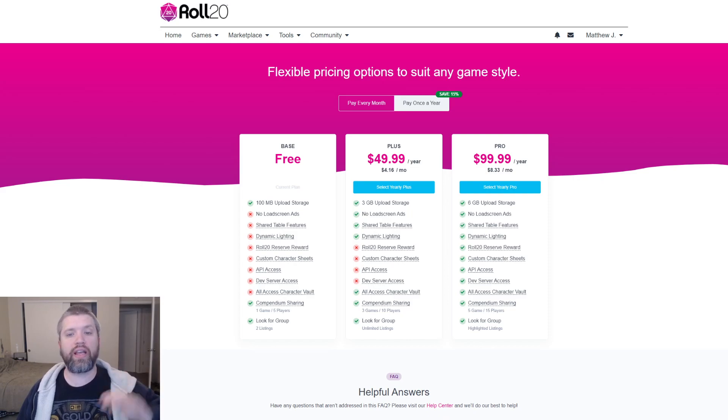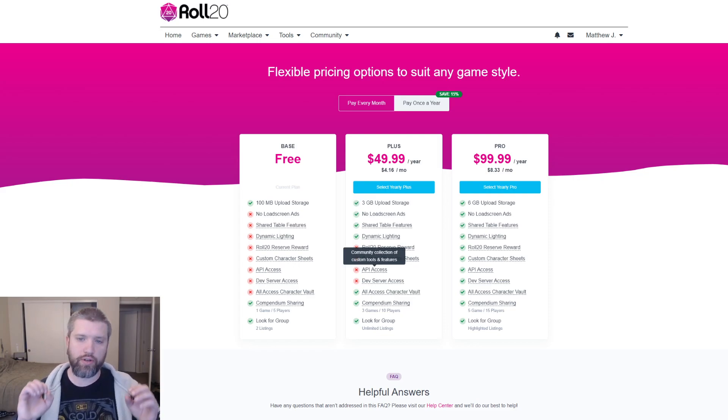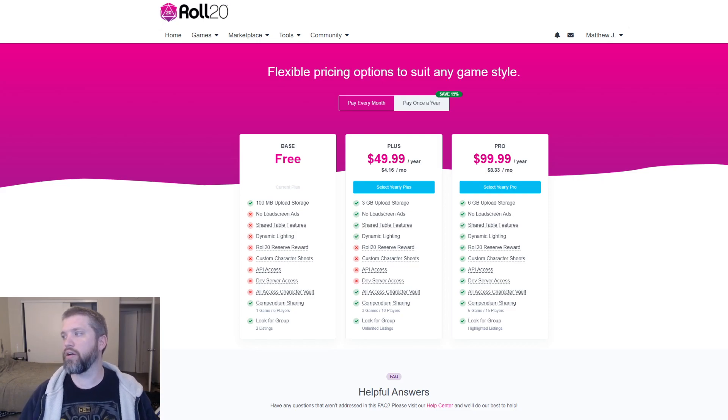Roll20 pros: free account. However, if you do have to get the paid model, there's no one-time price — it's subscription, and the free account is very, very limited. No dynamic lighting, no custom character sheets, no API access, as you can see on screen here. Also, if you're going to pay for it, $50 a year doesn't really get you what you want, which is API access that allows you to put cool community-built things in. You need to pay $100 a year, and even then you're still capped at things like 8 or 10 meg for map sizes and token sizes.